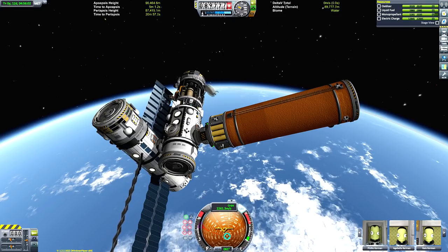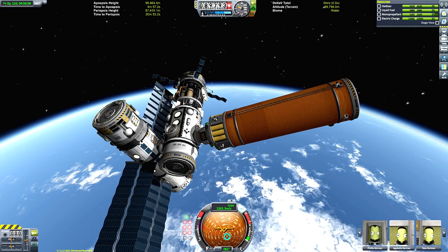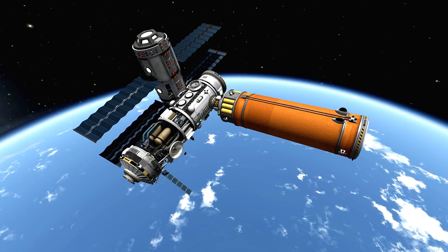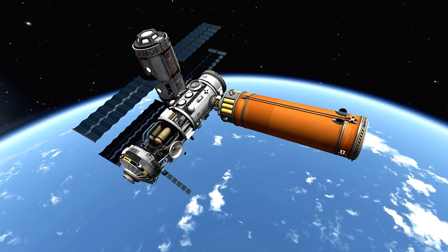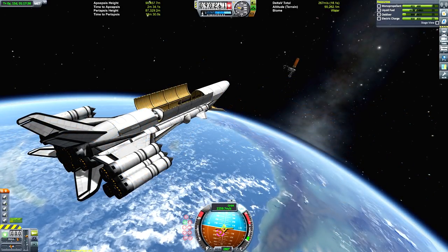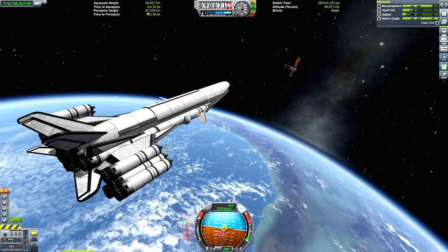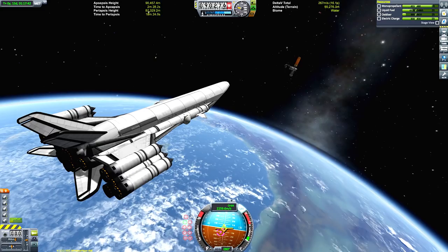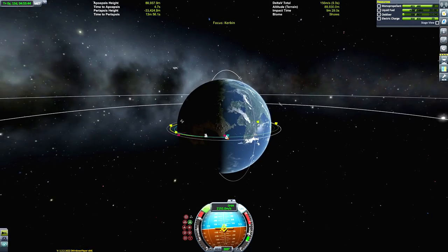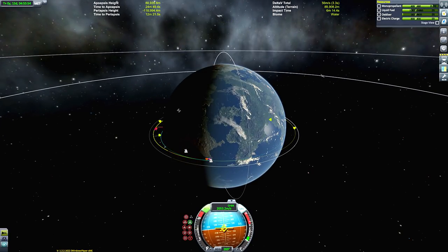Actually in hindsight, I probably would have been more sensible to dock it to the station using the senior docking port, just because most ships that dock here will use the normal-sized docking port — but we can reconfigure it later if we want. And there's our obligatory beauty shot. That's the station all built, so we can take this thing back to Kerbin for the final time, firing up the engines and planning our encounter with the runway.